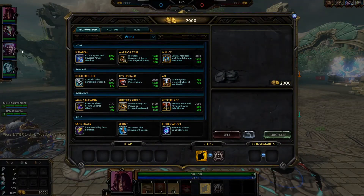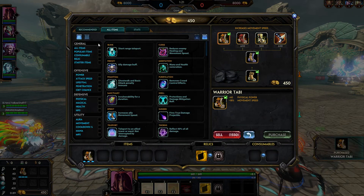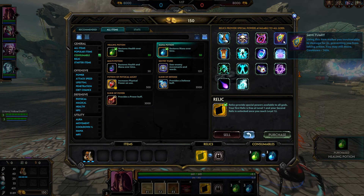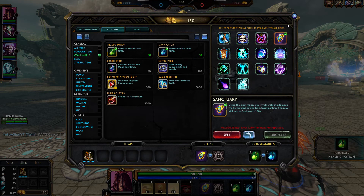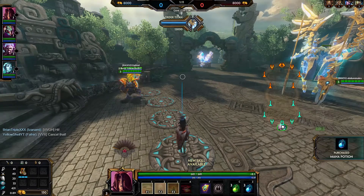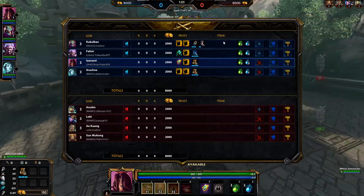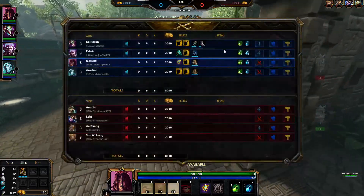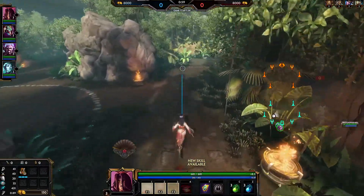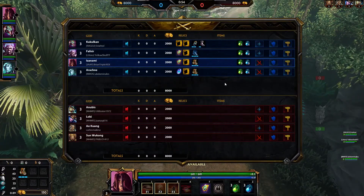Hello everyone, my name is Brian and welcome back to another Smite commentary. Today we'll take a look at Izanami. This is the third time I played her today. I really wanted to try her out but I've been struggling to work well with her. She's an interesting one, so I'll cover her abilities and how she works, and we still haven't really figured out what is the best way to build her.